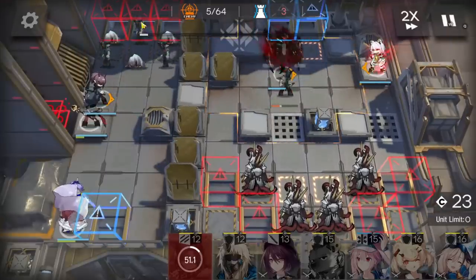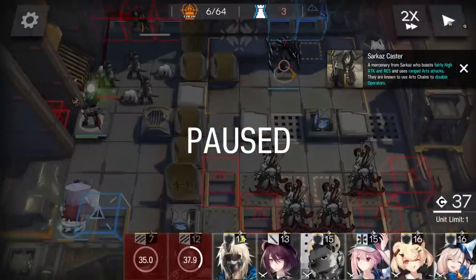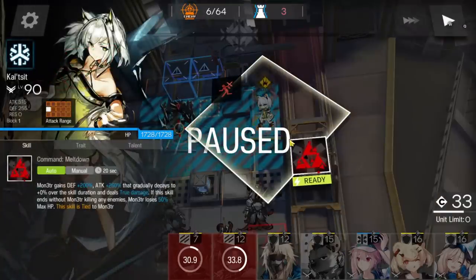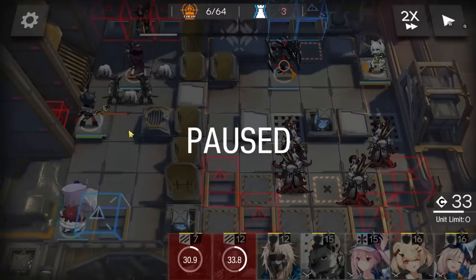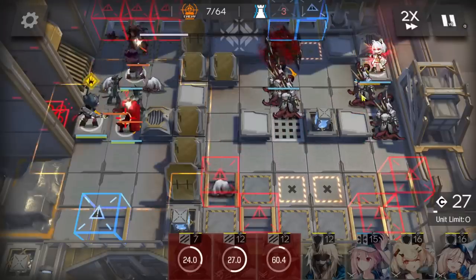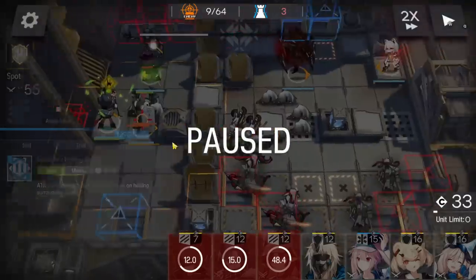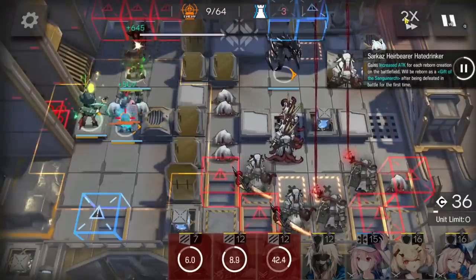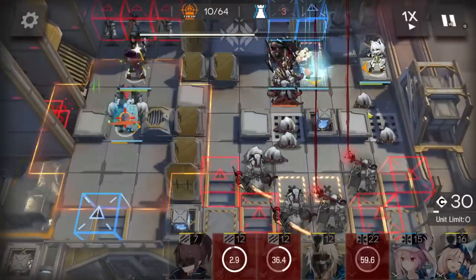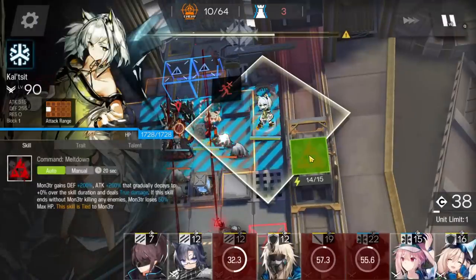With this timing, we cannot time the skill exactly like the first run because the first time we activated it when the big enemy started moving around here. With this setup we cannot do this because Calcite's skill will not be ready by that time since we deployed Monster too late. Still manageable. Retreat after getting DP. Medic here facing top side. Deploy to bait the enemy caster's attack. Then the duelist guard here facing top side to help kill these enemies. Activate Monster skill and Calcite skill when ready — just activate immediately when you see it's ready.